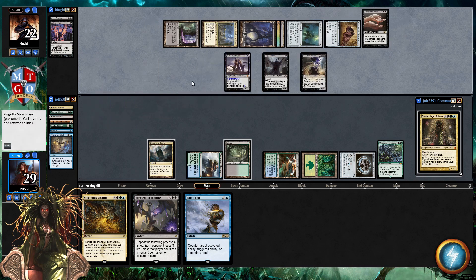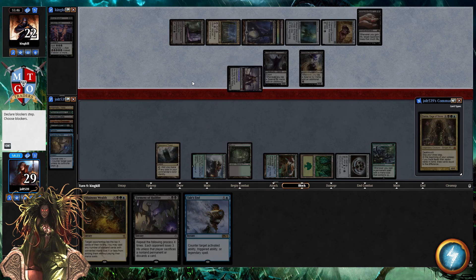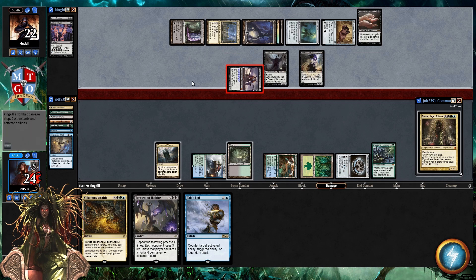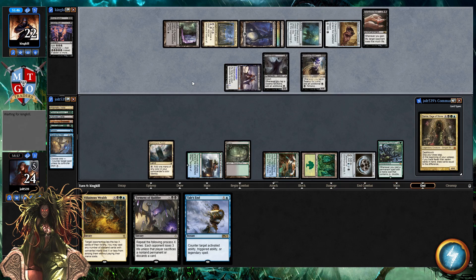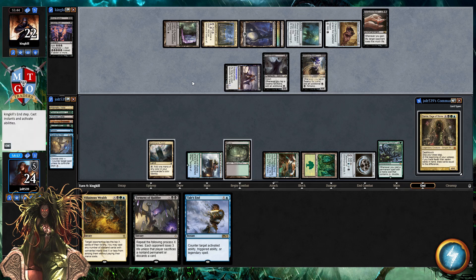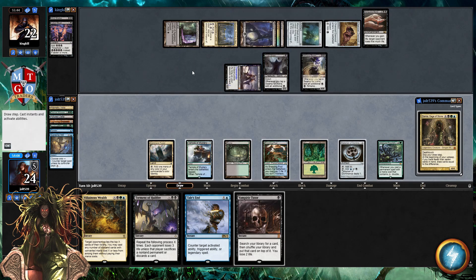I miscounted their mana — I thought it was just Shrine and Swamp, but I must have missed Charcoal Diamond. That's a misplay on my part. It puts Vampiric Tutor on top for them, which lets them swing in. That's going to be rough. I'll go back and watch — I must have just missed Crypt Ghast; I didn't factor it in for that extra mana.